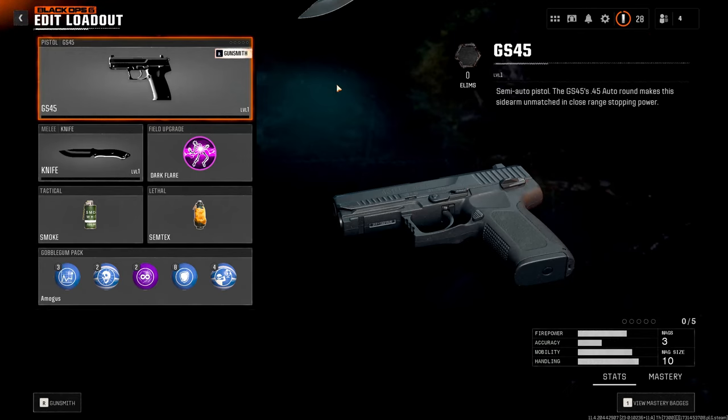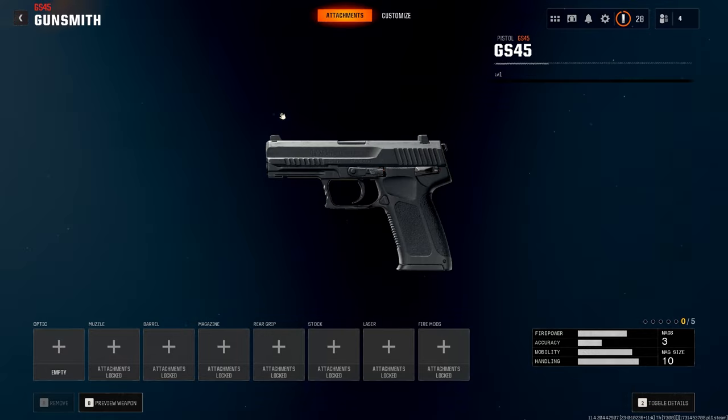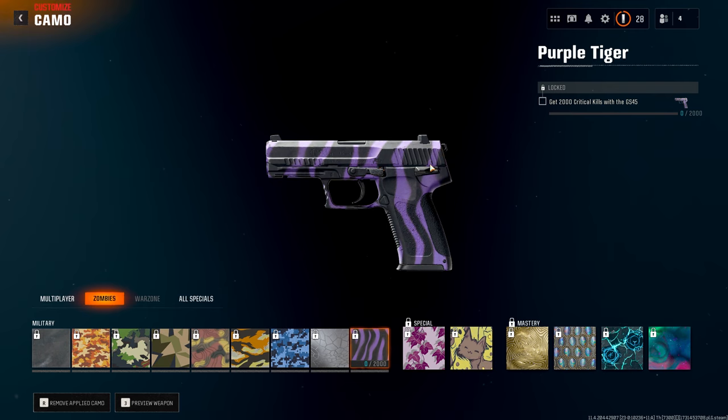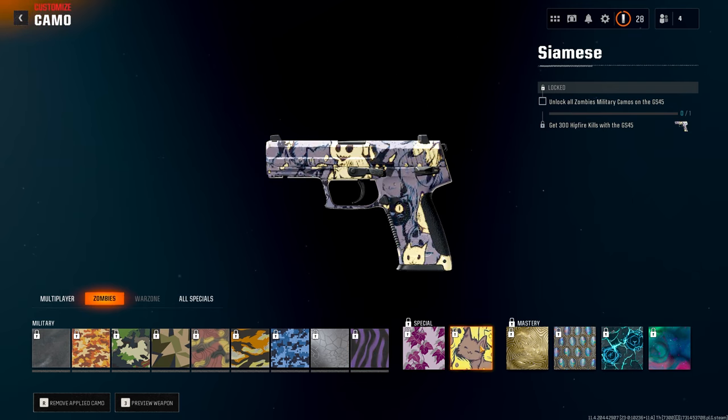I have not been looking forward to this — the GS45, this game's version of the Mustang and Sally, the incredibly powerful explosive pistol. However, since I need headshots, I'm not allowed to pack-a-punch it for 2,000 kills, or 2,000 headshots. On top of that, the 300 hipfire kills, which would be incredibly easy with the explosive version, are bugged, so I gotta do that unpacked too.